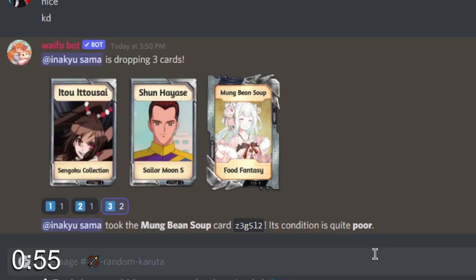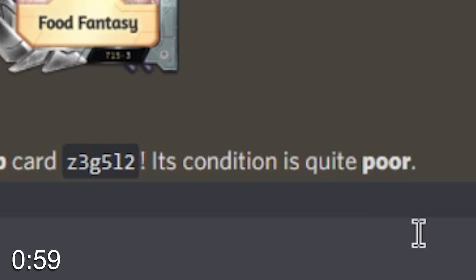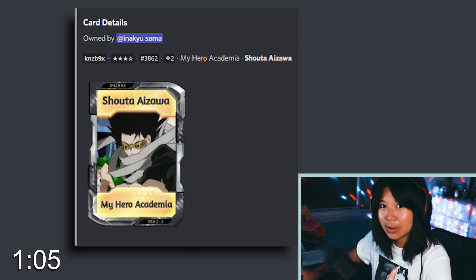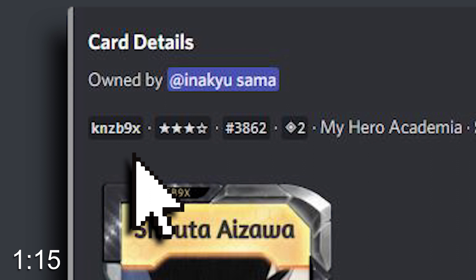When you grab a card, you will see the unique card code and the condition it dropped in. If you want to take a closer look at the card, you can type KV or KVU. You know how the mitochondria is the powerhouse of the cell? Well, the card code is the powerhouse of a card. If you ever want to do anything with this JPEG image of a card, you will have to use those numbers and letters every single time.